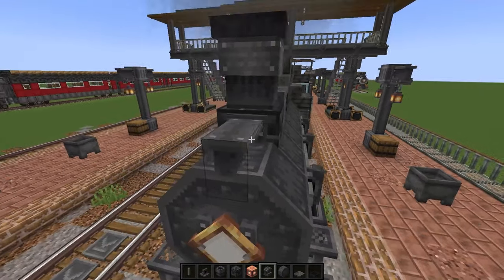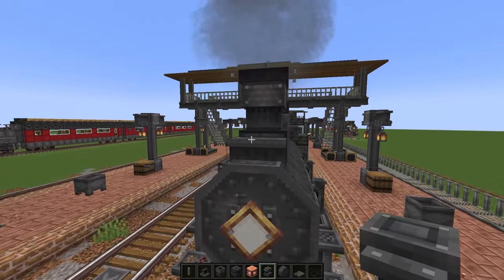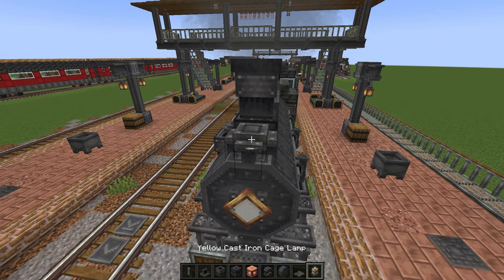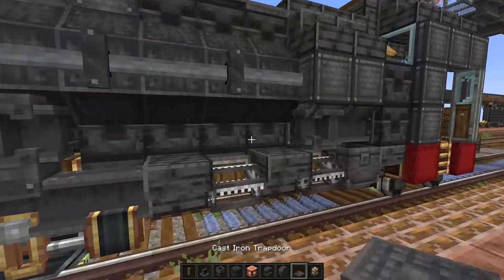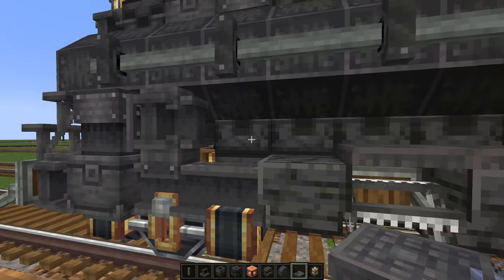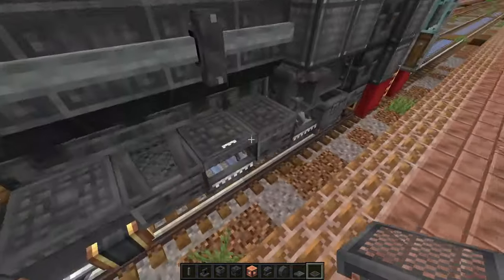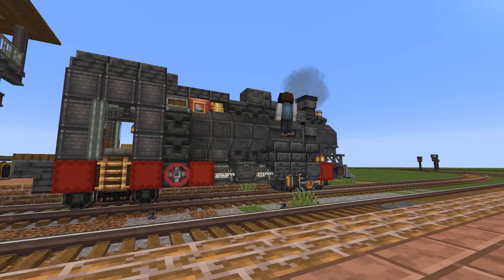Almost forgot a headlight. Place a girder here as a base and a cage lamp from the Create Deco. Let's get a bit of railing here. There's one side finished, let's do the other.